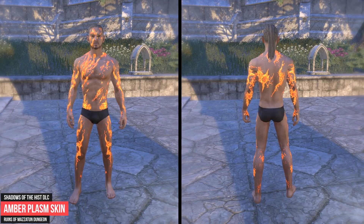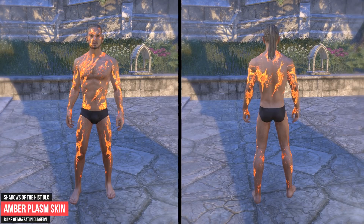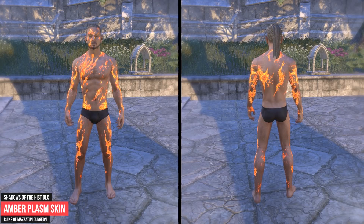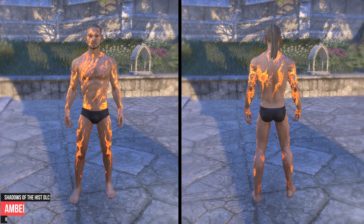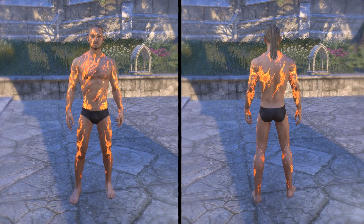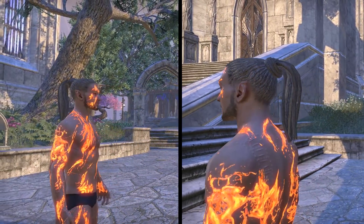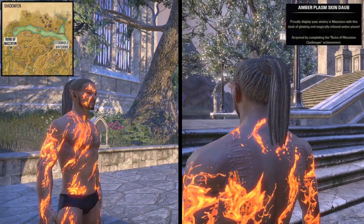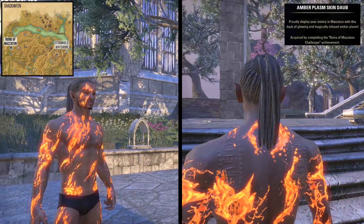To acquire the Amber Plasm Skin you have to complete the Ruins of Mazzatun Challenger Achievement of the Veteran Ruins of Mazzatun Dungeon. For example, you have to complete the dungeon without suffering a group member death, successfully complete a speedrun on veteran difficulty and defeat all bosses in 30 minutes. Additionally, you have to defeat the dungeon bosses on Veteran Hard Mode.